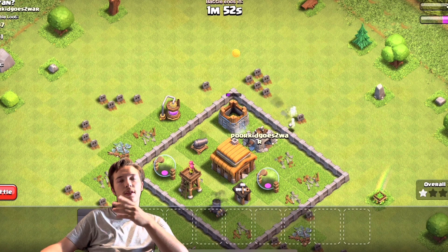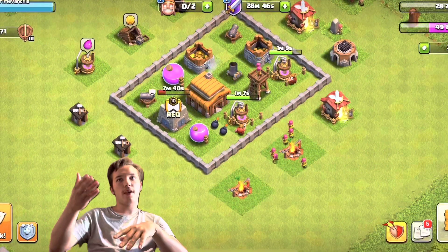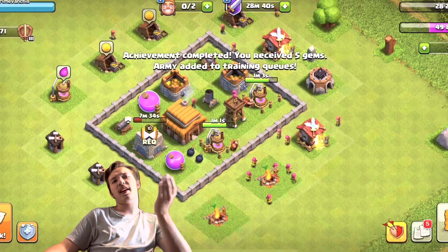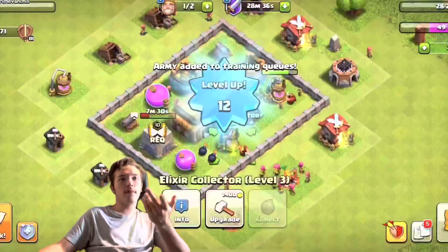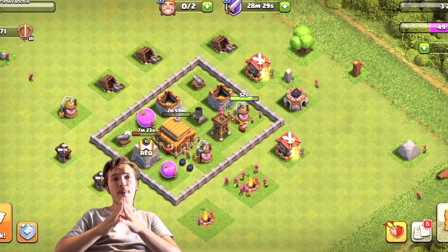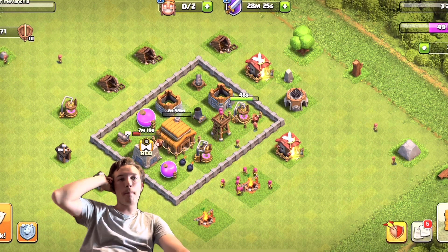At home, with 28k I spent one gem — which you shouldn't do as a free-to-play, but the video was already too long. Then I upgraded my Town Hall to level 4. That's it for today's recap, I hope you enjoyed it. Stay healthy, see you tomorrow, bye!